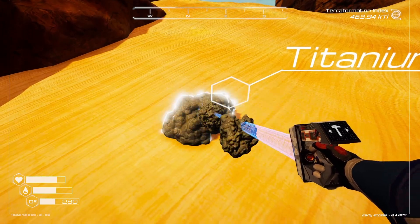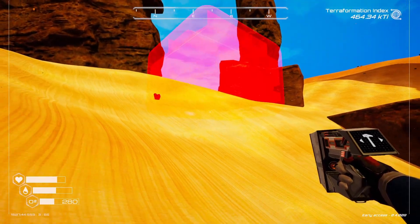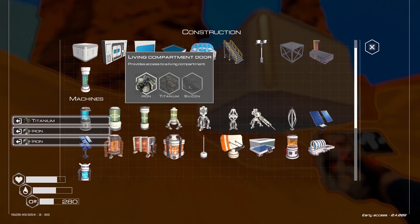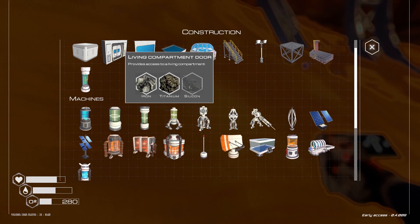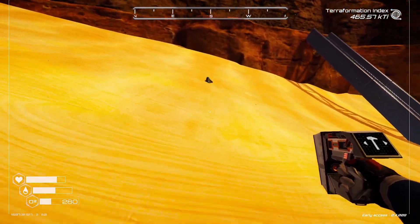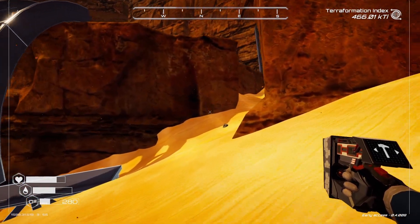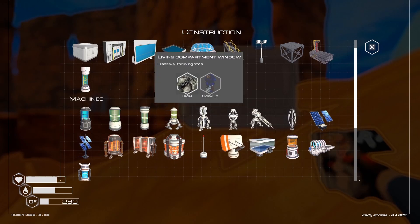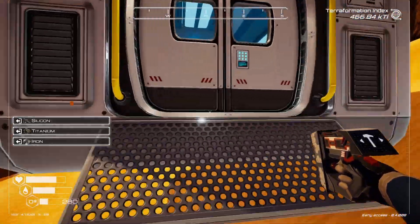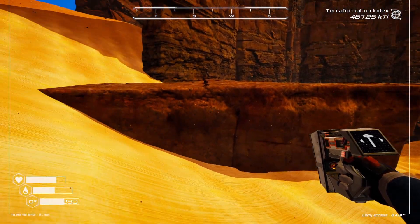We're just going to build another little platformer here because I don't think there's oxygen inside. If we go right here, then we need titanium and silicon. Titanium. Silicon — I'm not a mineralogist. Let's get some oxygen. I mean, we need to jump up here and see if we can make this jump across.